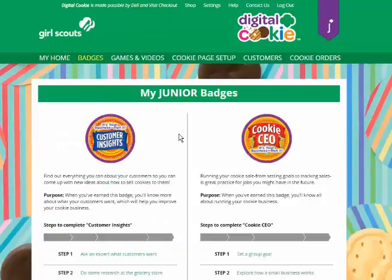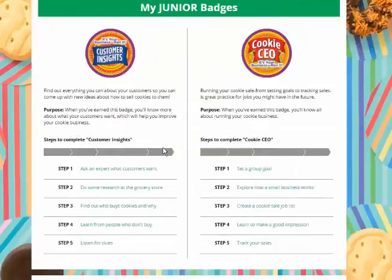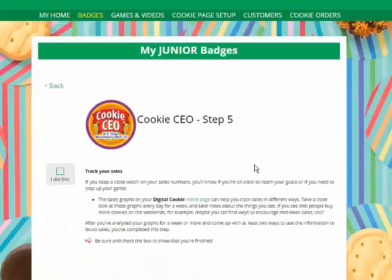From there she'll be taken to a page that lists the earned recognitions appropriate for her age level. All she has to do is click on any of the steps for one of the badges, and the instructions on what she needs to do to earn that step will pop up. Many of the steps have activities right within Digital Cookie that she can click on in order to complete it.